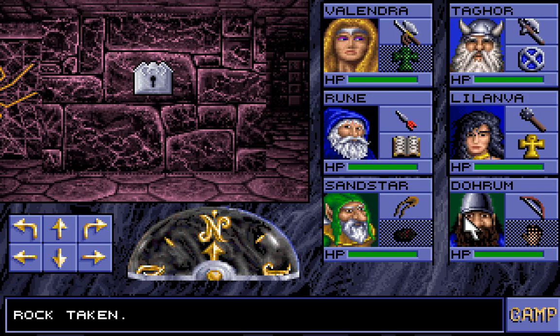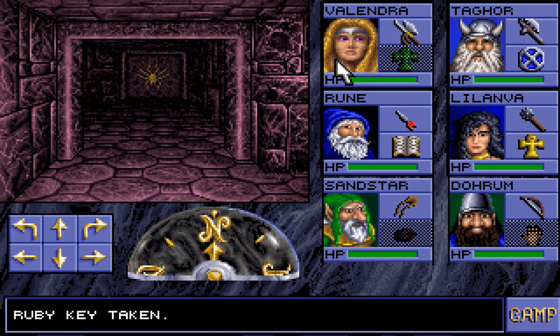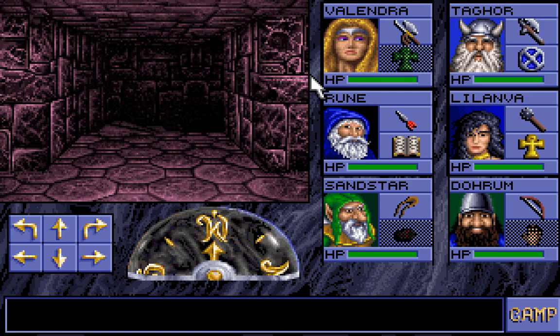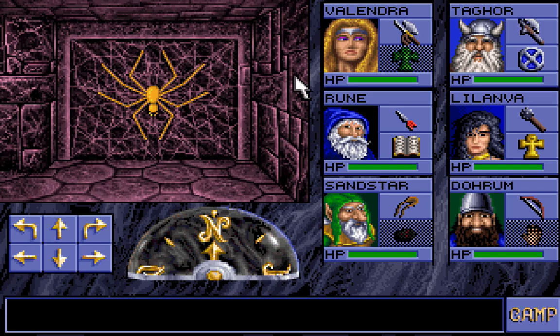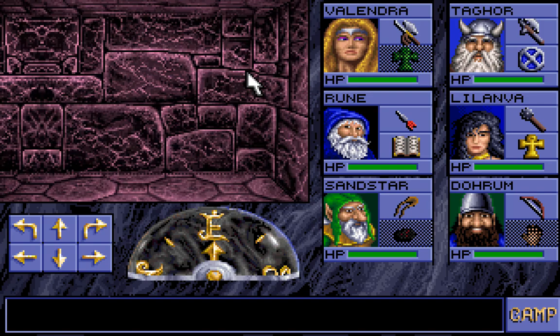There is a locked door here, though. I have a key — this key might work. And indeed the key does work. Excellent! Stairs down! At long last we'll be away from the drow! Where are we going? Valendra, where are we going?